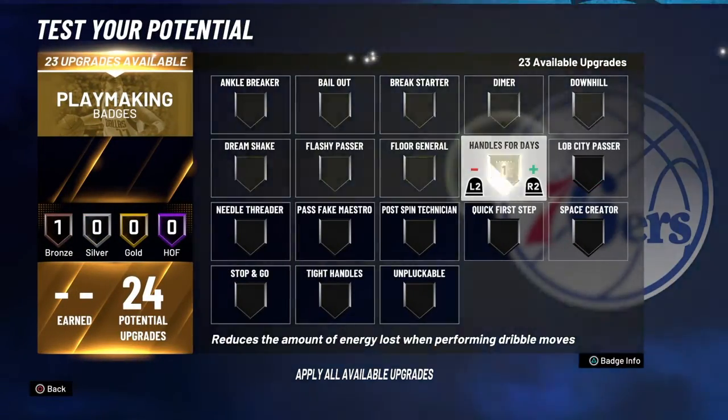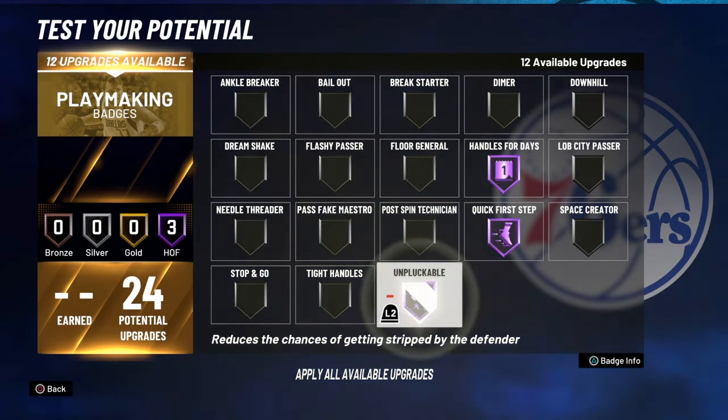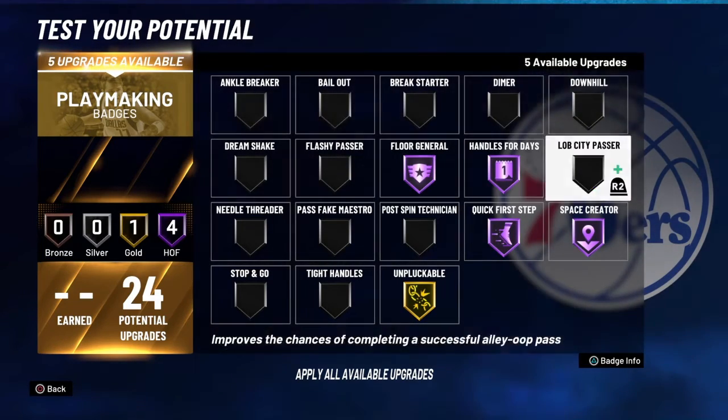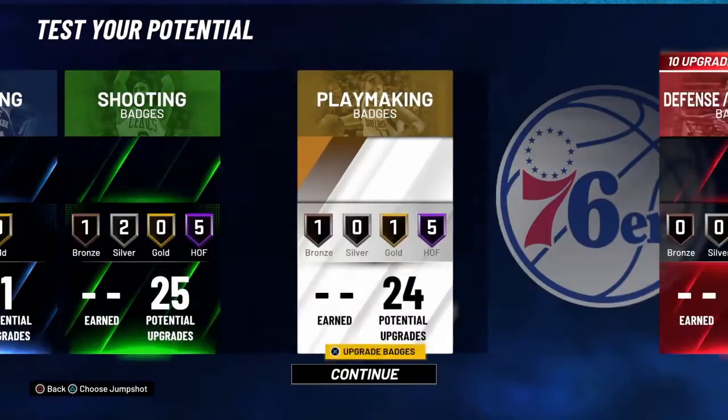For playmaking badges, the main three badges are: one, two, and three. You don't need this one — I could put this on gold maybe. Get some space creator. You can get floor general, dimer — and now I got one badge left, might as well get bronze bail out just to get those bail out passes.